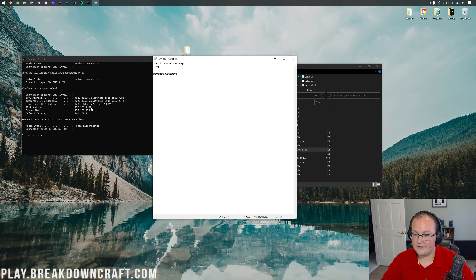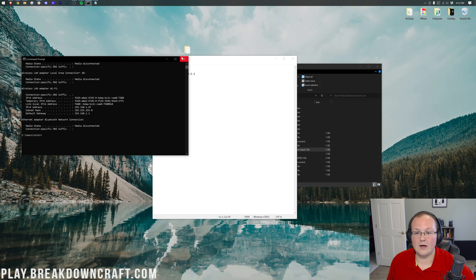If you have a long string of numbers and letters followed by one that's just numbers, you want the one that's just numbers — that's your IPv4 default gateway. Usually it's on the second line. Once you have both values noted, close out of Command Prompt.